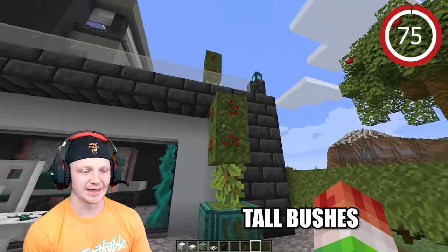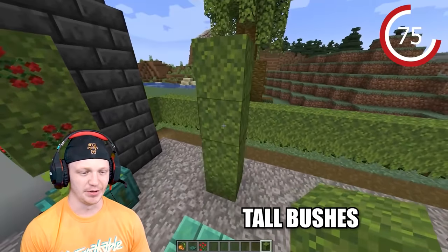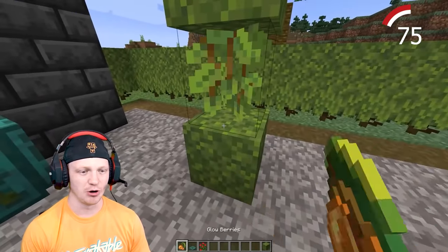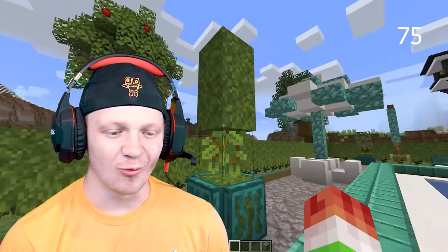Really cool bushes — super simple. Build up four blocks, delete one of them, and place some glow berries. Then place warp trapdoors and voila.